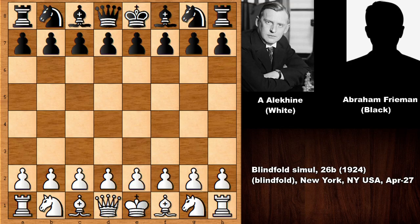Hello everyone, I have a must-see chess game to show you by Alexander Alehin. It was from a blindfolded chess simul from 1924 and his opponent is a chess player named Abraham Freeman. This was a 26-board blindfolded chess simul from 1924 in New York, United States. Let's see what happened in this chess game.